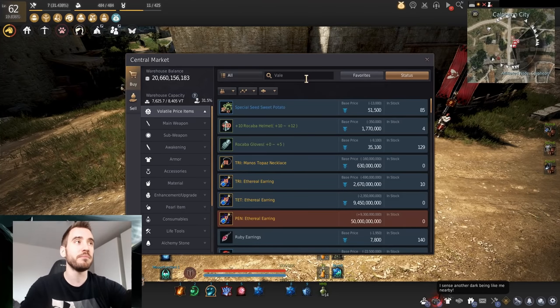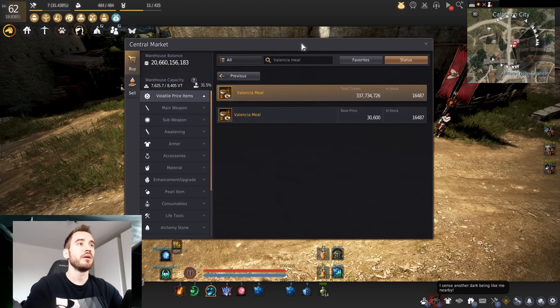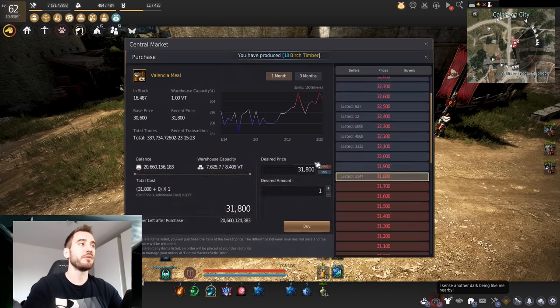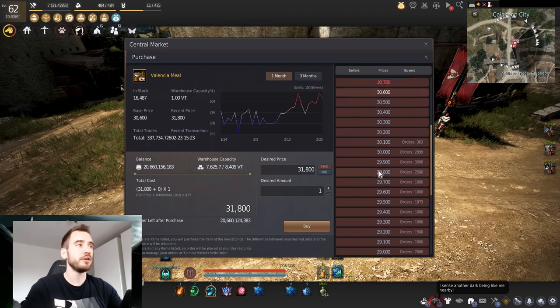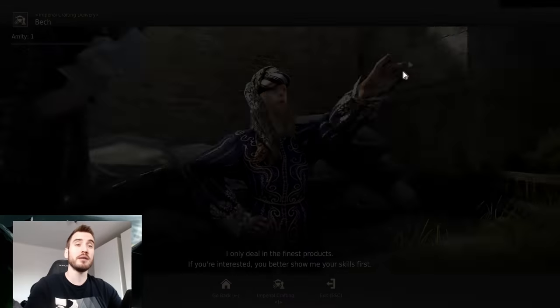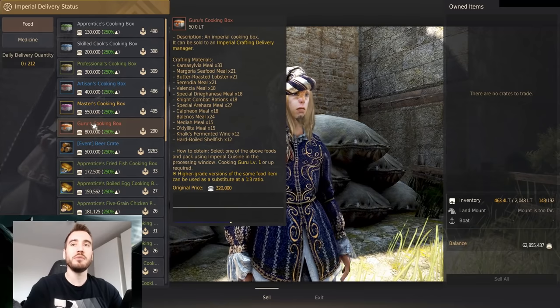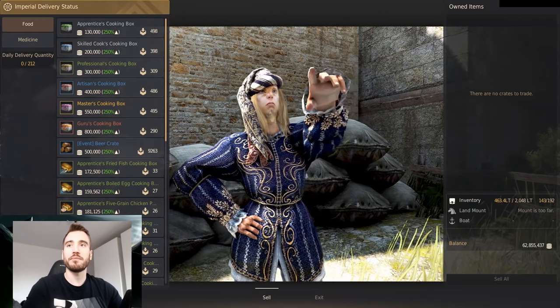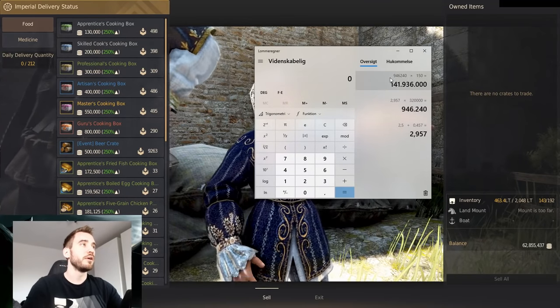Let's pick Valencia meals as an example. We buy this item from the marketplace, and when it's cheap we'll just buy a bunch. Let's assume we're going to be paying 30,000 silver per meal. Now how many do we need per crate? We need 18 Valencia meals per crate.